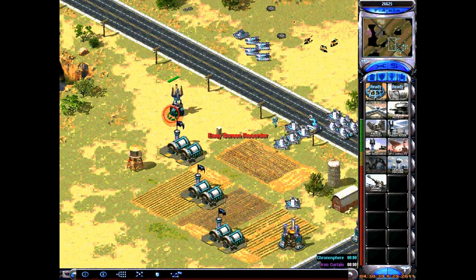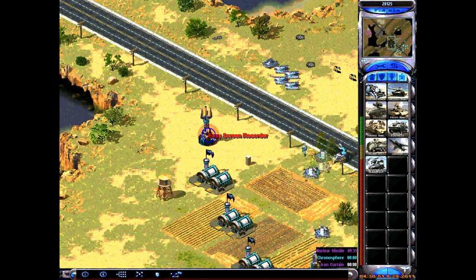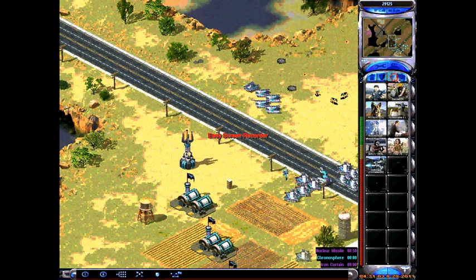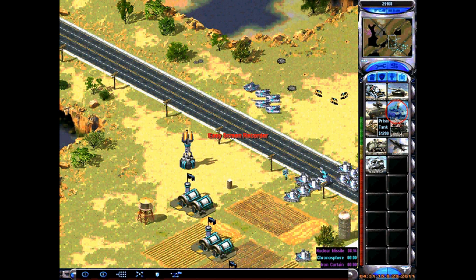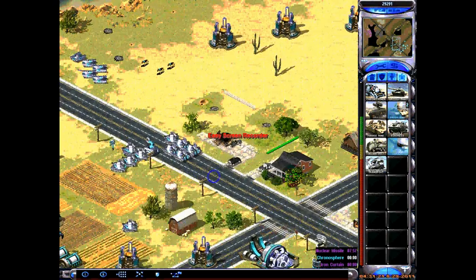Q also works for buildings — just hit Q and click, and I got my gap generator. W shows you the nuclear silo warning. E is the infantry tab — boom, infantry tab — and then R, you click R and you can pick mirage tanks, prism tanks, planes, whatever you want.